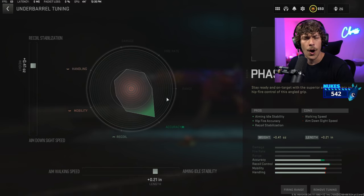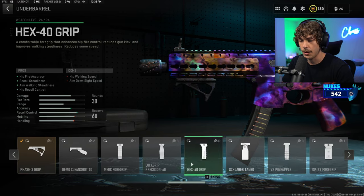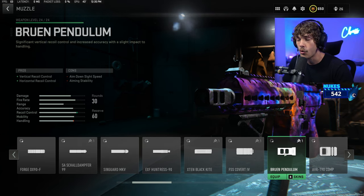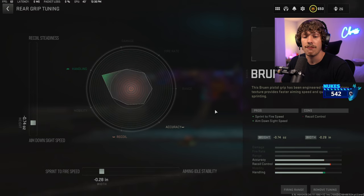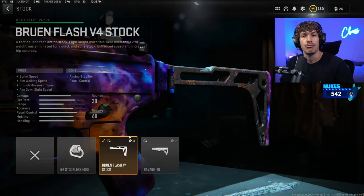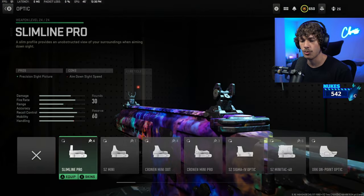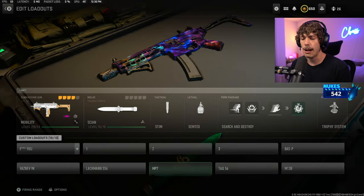Tune the phase 3 grip by bringing up aiming idle stability to remove unpredictable recoil, then increase horizontal recoil control. If you want more recoil control, you could add the Bruin Pendulum for a little more vertical recoil control. For the rear grip, we are running the Bruin Flash grip to bring up the mobility we're losing with the underbarrel and muzzle — tune for ADS speed and sprint-to-fire speed. For the stock, run the Bruin Flash V4 stock for the same mobility reasons, and tune for ADS speed and aim walking speed. If you want to run an optic, use the Slimline Pro or the Crono Mini Pro tuned for flinch resistance.